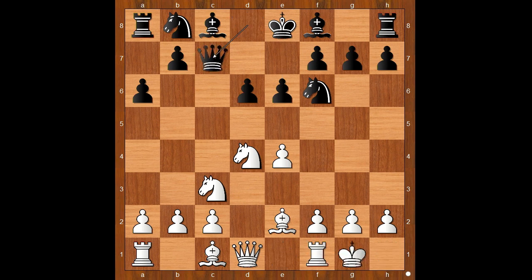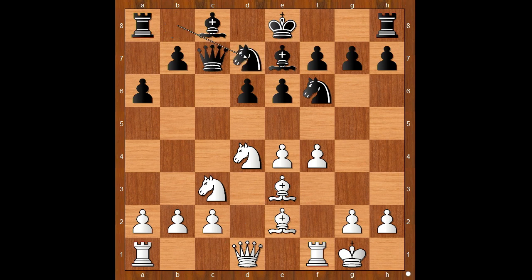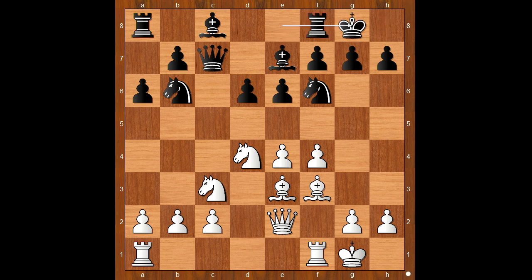Queen to c7, f4, bishop to e7, bishop to e3. Black to move. Knight from b to d7 was played — knight to c6 is played more often. Bishop to f3, knight to b6, queen to e2, and Filip castled kingside too.